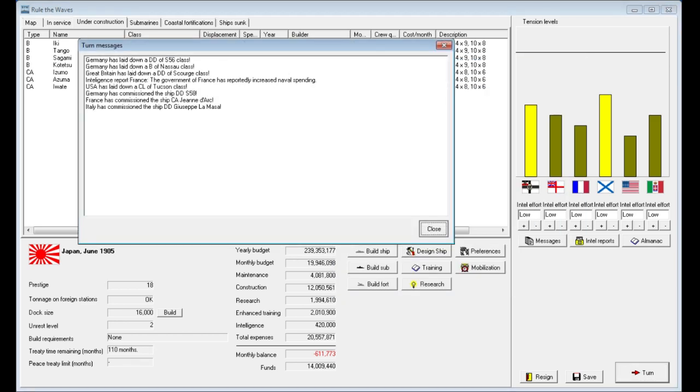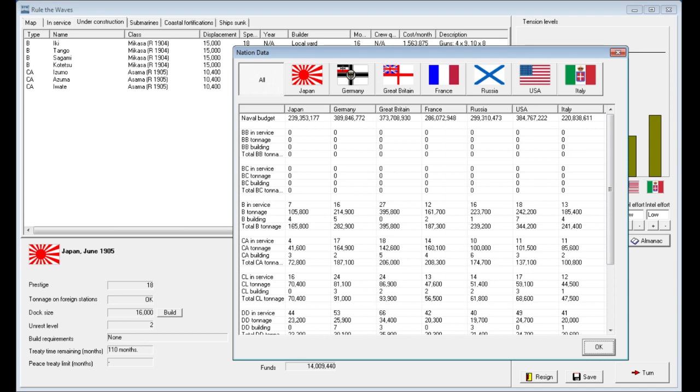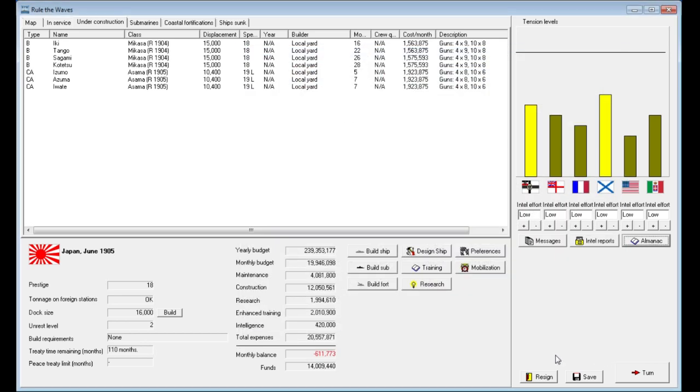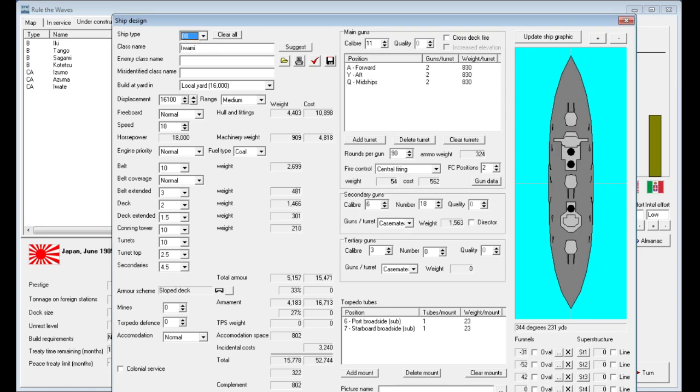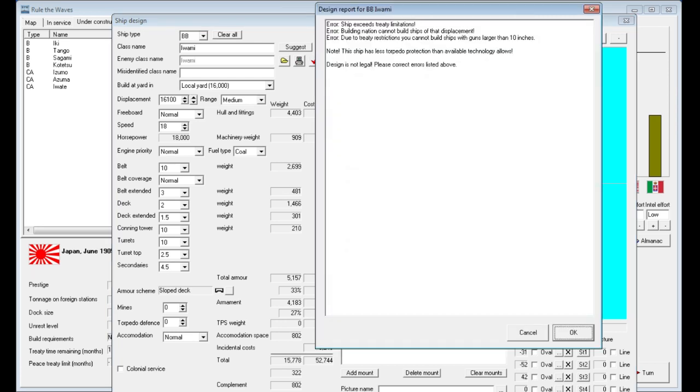A whole bunch of breakthroughs just came in. It doesn't look like anyone's building anything considered a dreadnought yet, but I wonder if we can design one now that we have the technology for three centerline turrets. Let's set it to BB and auto-design a ship. It looks like we can build a ship up to 10 percent above the design limitations of the treaty we signed, so we could build a 16,000 ton battleship with a top speed of 18 knots.